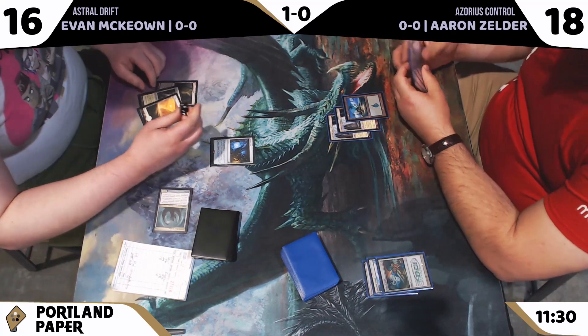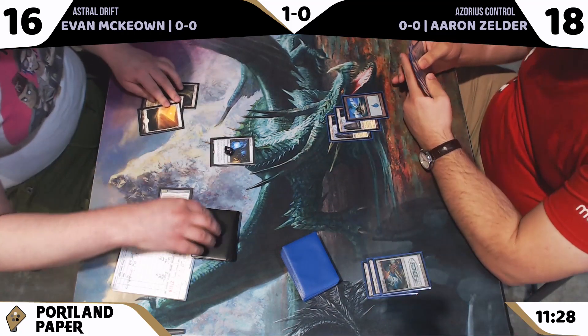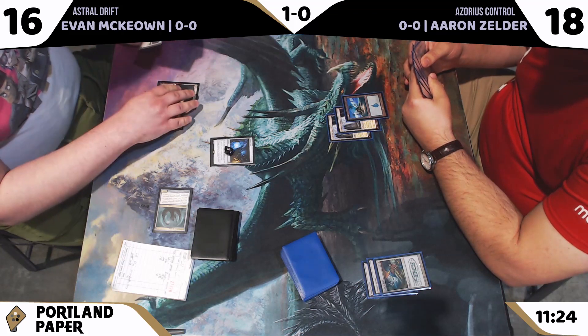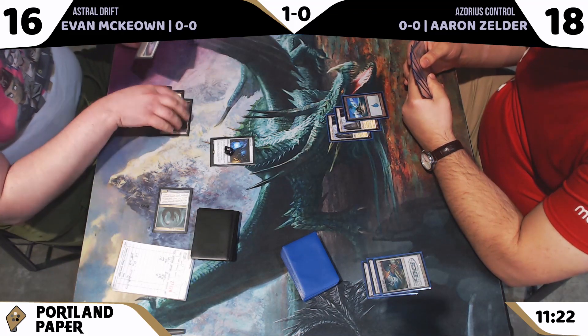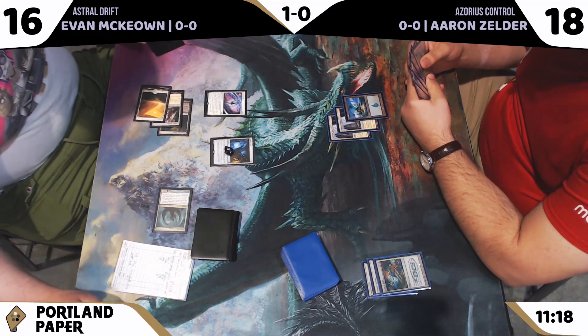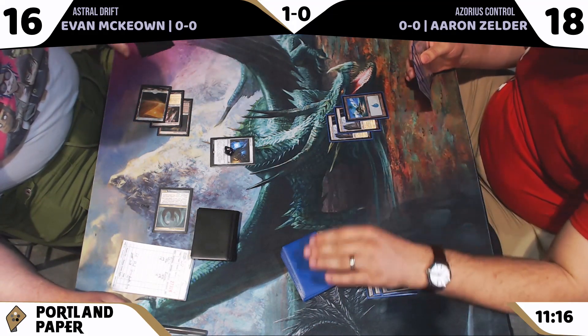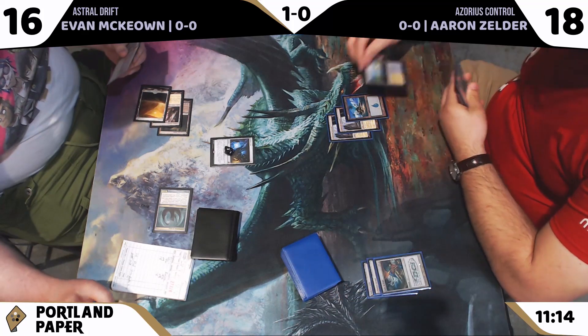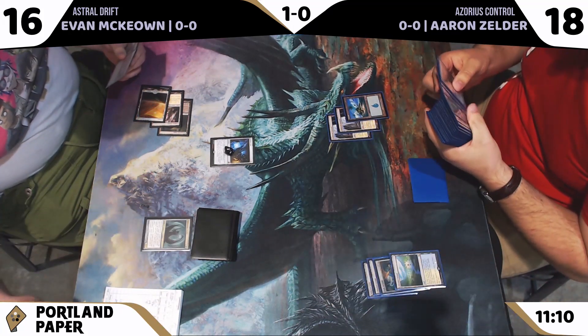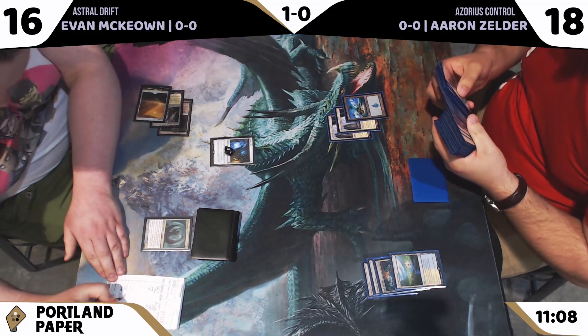Vial is on one and we're going to tick up to two. I really like Aaron's Path to Exiles — Rebecca Guay, one of my favorite artists. Some gorgeous art. Some great choice basics on both sides. Alright, we're drifting — let's take a look at the namesake card. Astral Drift is in play, just hanging out in our coverage area.